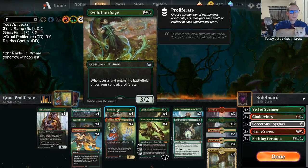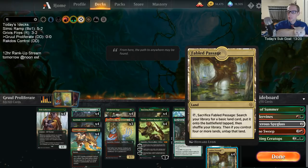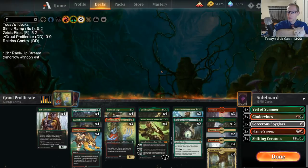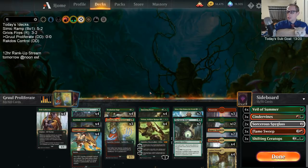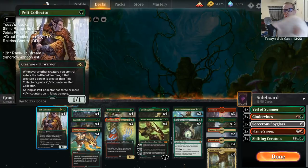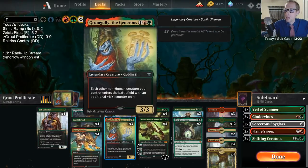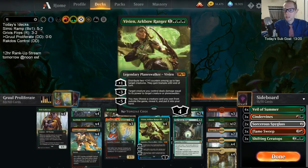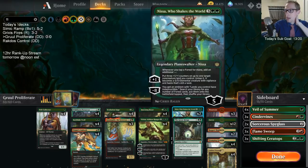We have four Fabled Passages in here, so if that fourth land was a Fabled Passage, we get the trigger for Fabled Passage plus we fetch and get another trigger whenever we put our other land into play - so we can get multiple Evolution Sage triggers with the Fabled Passages. With multiple Evolution Sages it can get pretty crazy. We're going to be making hopefully some large creatures with a bunch of +1/+1 counters. Pelt Collector will have trample as long as it has three or more counters, but these other creatures don't, so we have Vivian to give our creatures trample when they're large.